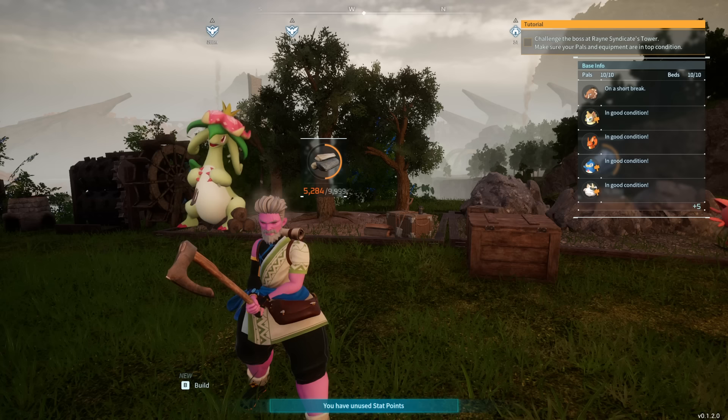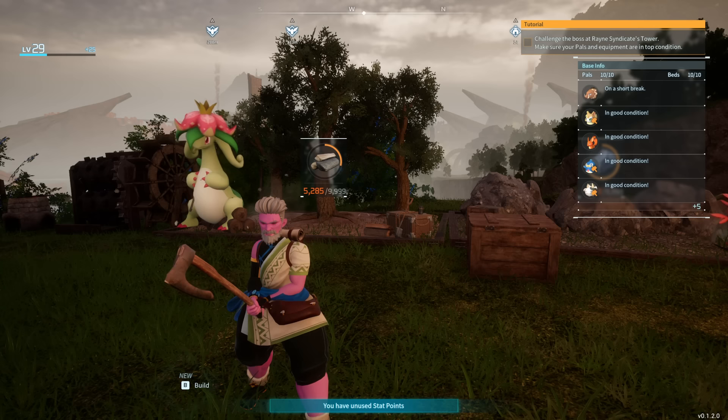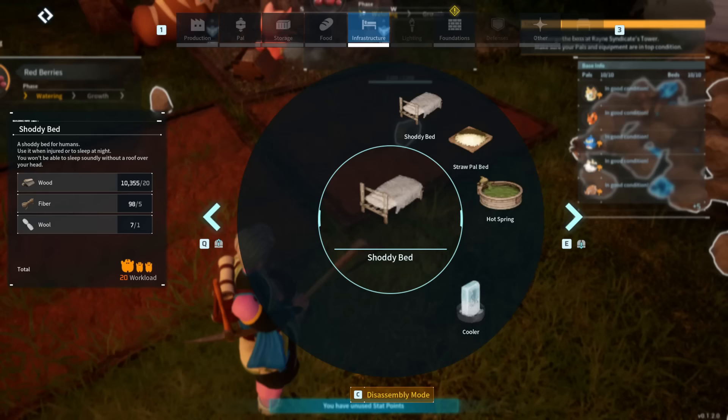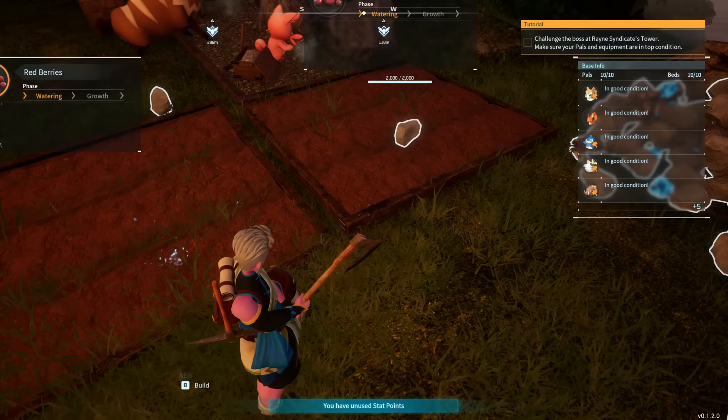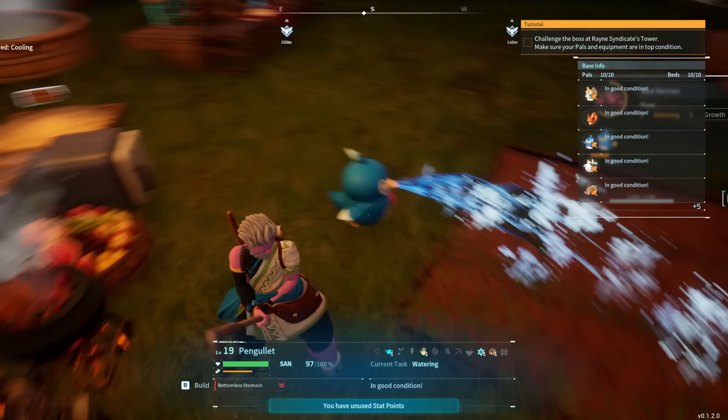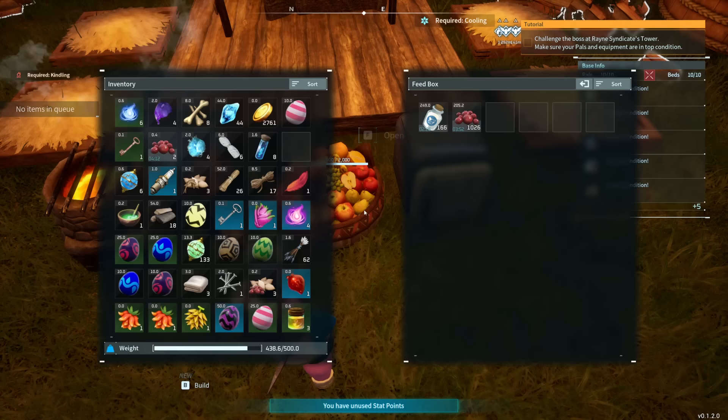Starting off with your main base of operations, that specific location will be up to your aesthetic choices, but you ideally want some wood, rocks, and even a bit of ore to get you started. Once you have your location set, the first thing you want to set up is food. The simplest food production comes from berry plantations — make these with berry seeds, and any pals assigned to the base with the planting skill will lay down seeds automatically, while pals with the watering skill will water them. You also want to get a feed box as soon as possible.